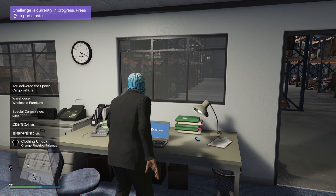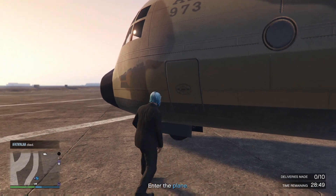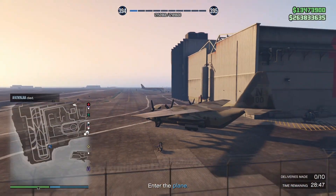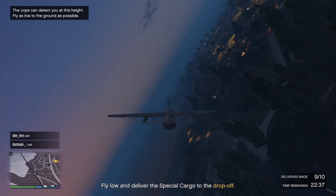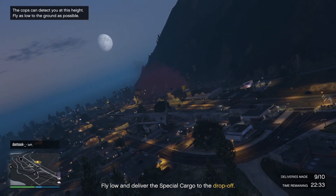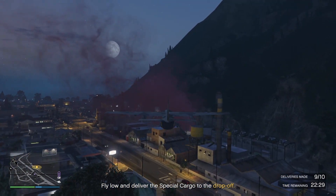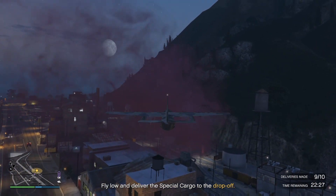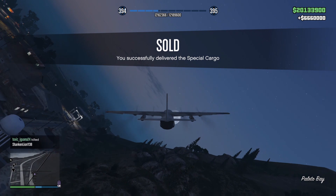Then I went on to the next one. This time I got a Titan mission — 10 drops with the Titan. This one got me a little bit worried doing it solo because I had no help. But you can see it got around the map quite easily, had no issues from anybody else in the lobby. Everybody seemed happy doing their own thing, which was pretty good. Crossing the final drop here, and there again — $6,660,000.